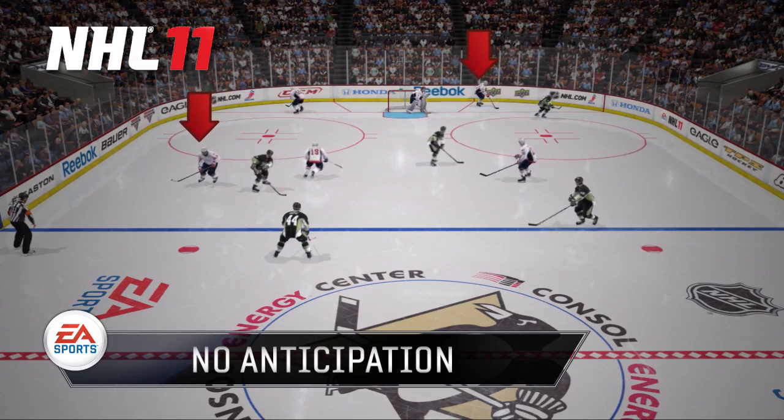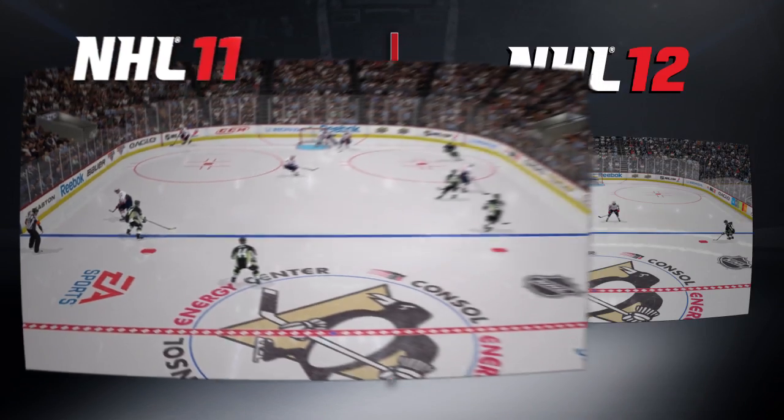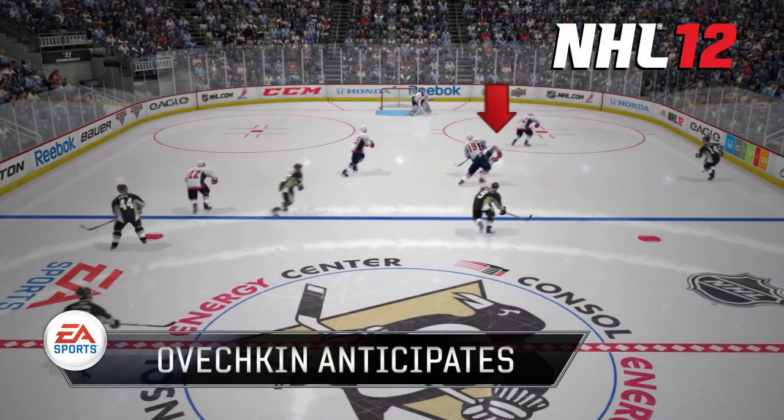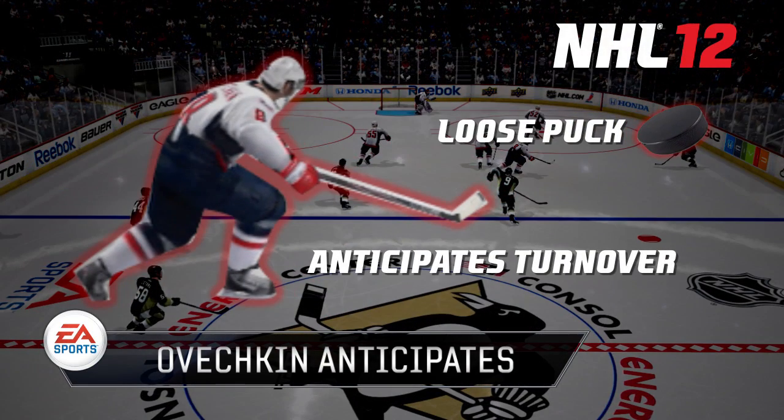We all know that that's not how Ovechkin plays in real life, as he's an offensive-minded player. In NHL 12, you can see that Ovechkin recognizes that his teammate is going to retrieve the puck first. He's already transitioning to an offensive state and he's expecting a pass to put himself in a great position.